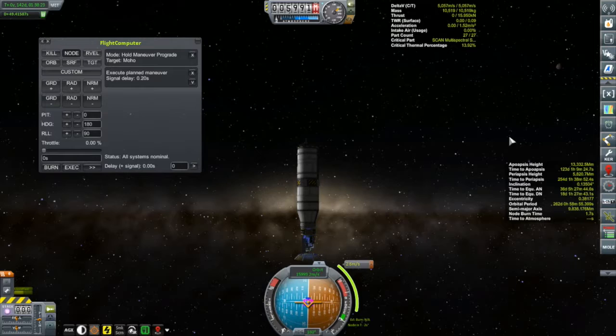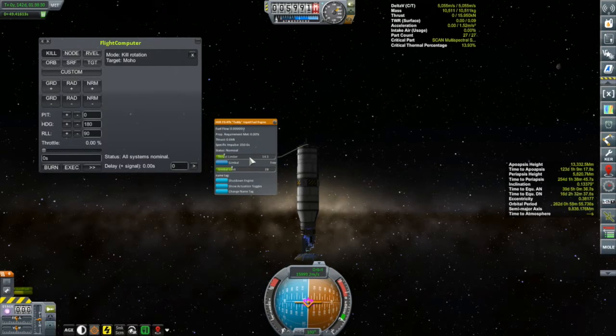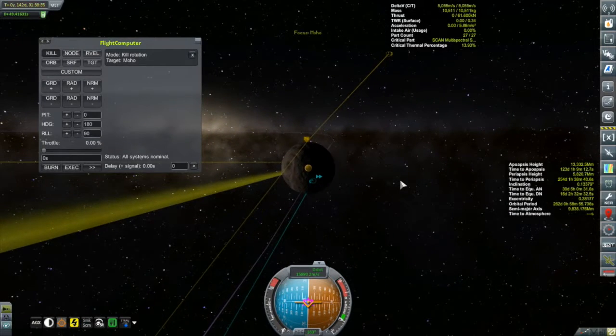Very tiny burn. We'll put the thrust limiter back up - the tweaking doesn't require a signal delay, interestingly. We're about 21 kilometers periapsis. I have a contract to do some scanning, but it has to be in a specific orbit with an inclination of about 85 degrees, so I'm going to leave that alone until I'm in Moho's sphere of influence.